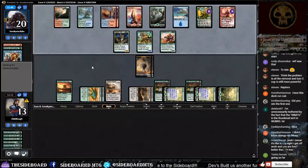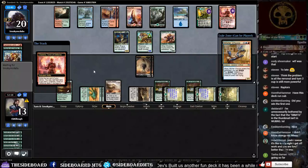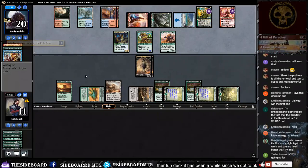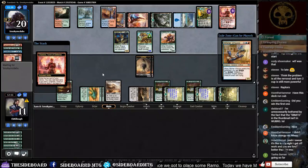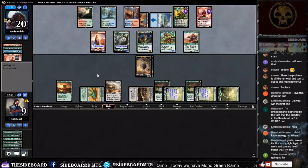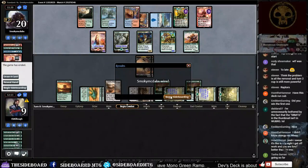It's been so long since we've had real ramp — not just 'pay six energy and drop Emrakul.' He cashes in the Nissa that was getting close to ultimate to dig for cards. That's going to be game — he has the flying Glory Bringer. We're going to go into game three.